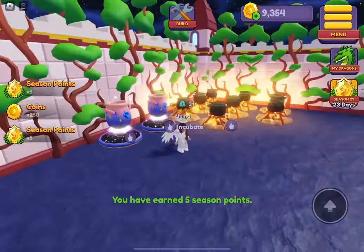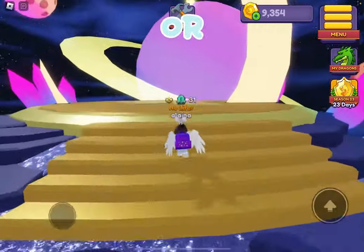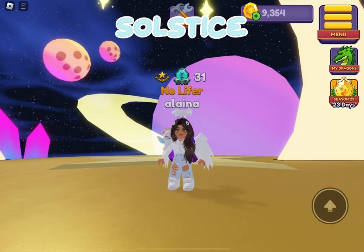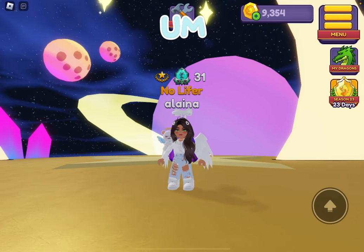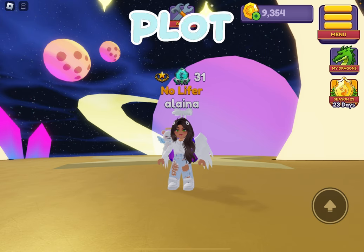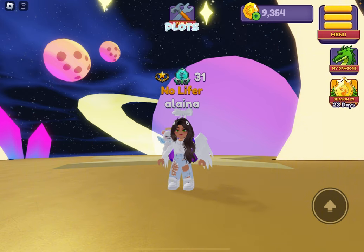That's how you get the plot theme — you can only get it through the season pass if it's in there, or through the event. Hopefully the solstice plot theme will be back. If you want to see all the plots available, go on Google and search 'plot themes Dragon Adventures' and there's a website that shows all the different plots they have.